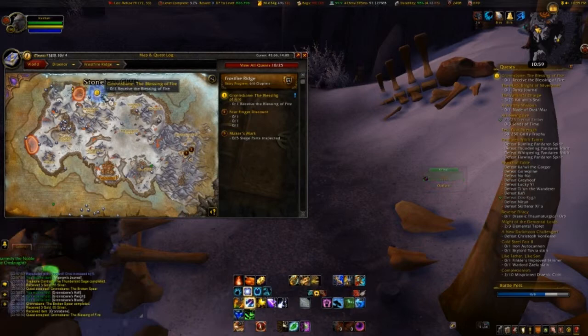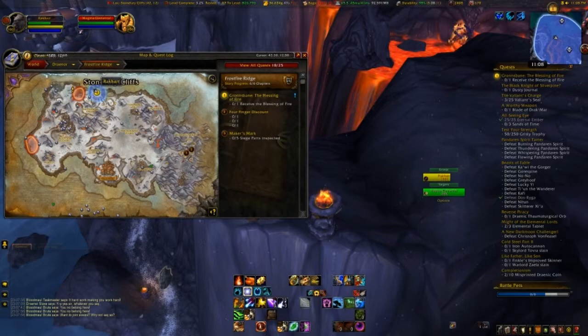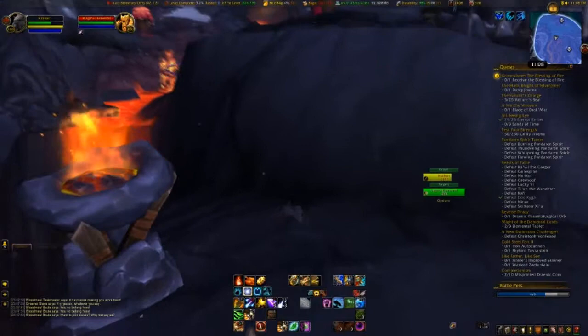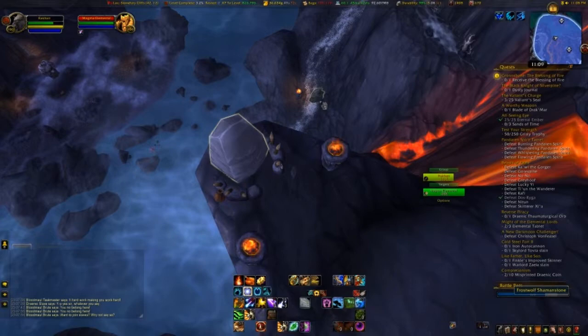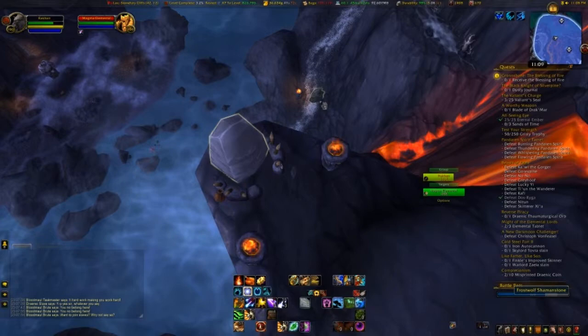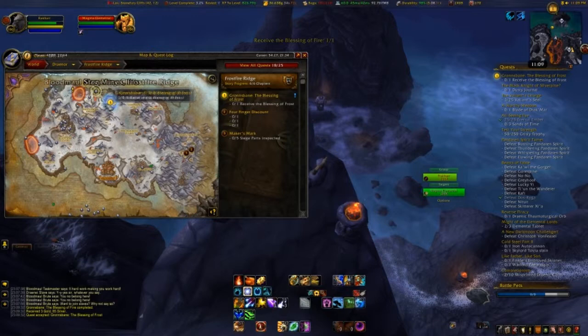So we're going to head way over here. For the third part — the blessing of the fire — I'll meet you over there. The next area you want to go to is going to be up here. There's like a molten river over here. And out here on this ledge overlooking the end of the map is this molten shaman stone. There is a clickable frost wolf shaman stone down there, but that's not the one you want. You want the one on the top above the waterfalls. We're going to click this and it's going to finish out this quest for us.